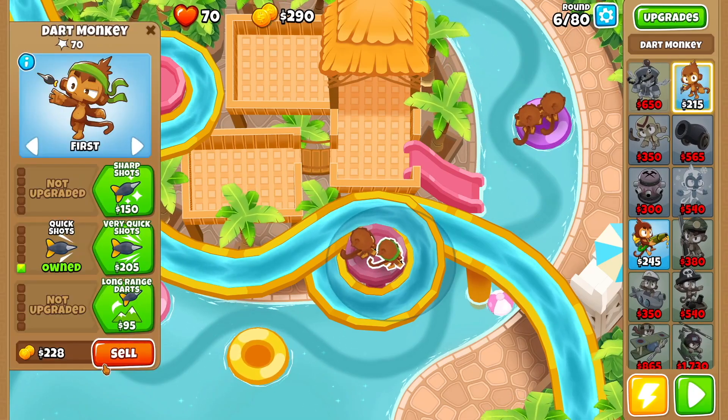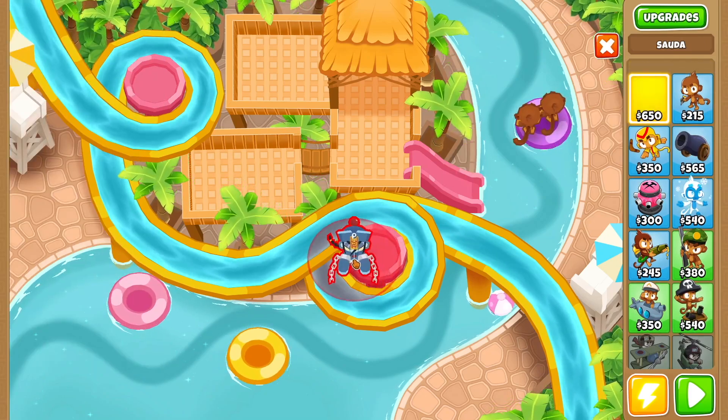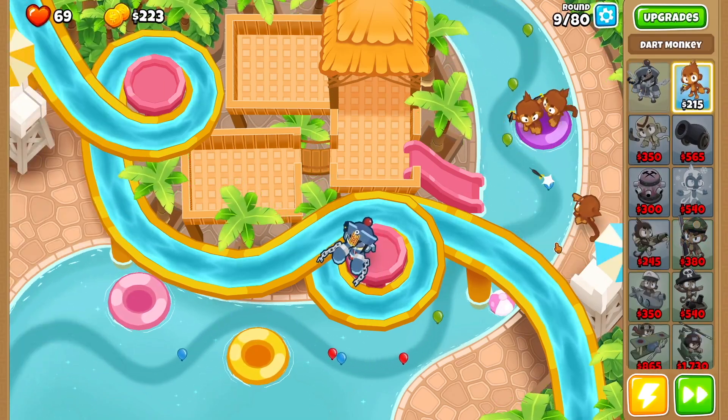When round six is over, we're going to sell both dart monkeys that are here, get our glorious Soda right over here, and keep it going. Then you want to drop another dart monkey right here.